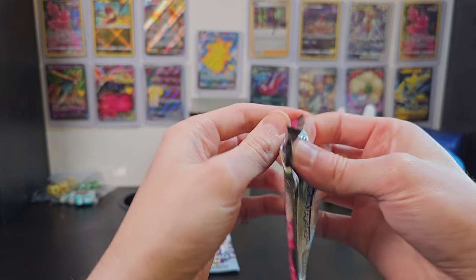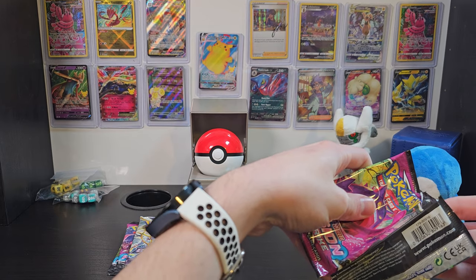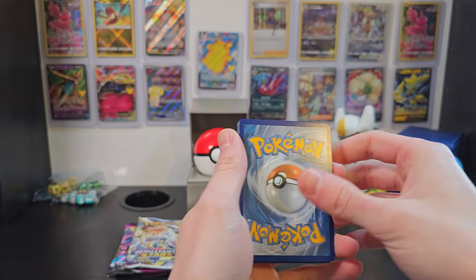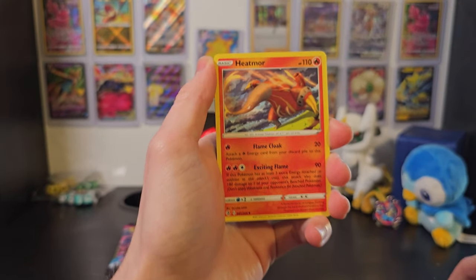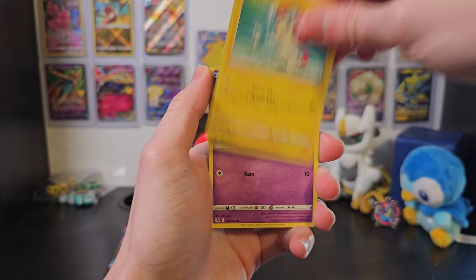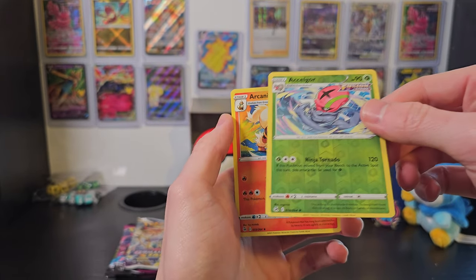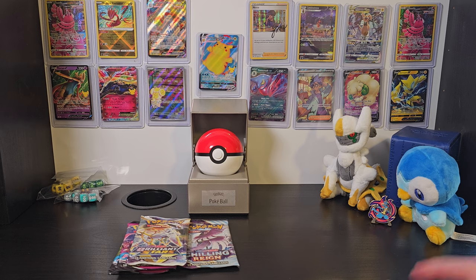Now we'll move on to a Fusion Strike pack. I will try my best to obscure the code card. I've done a horrible job already, so we'll just reveal the code card - it's at the front of the booster. We've got Energy, Heatmor, Cook, Morgrim, Plusle, Munna, Meowth, Meryl, Helioptile, and Axew and Arcanine. The Axew is a nice reverse holo. And the Arcanine, as the code card suggested, is not holo at all.